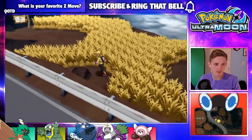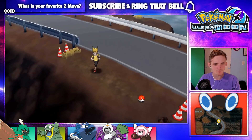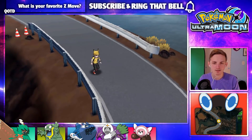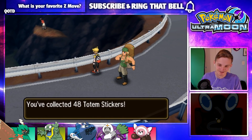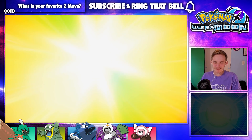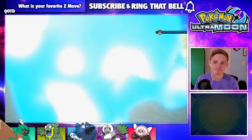Doesn't seem like there's anything else here. This is, I believe, where you get Ditto — at least in Sun and Moon. Look at this Muzzle — that's going to be us very soon. There's a Fast Ball? All these cool free Pokéballs, man — I am not complaining about that. Can we actually travel down here? Were we able to do this in Sun and Moon? I don't remember being able to. This has got to be new.